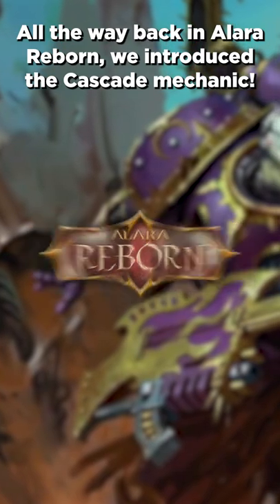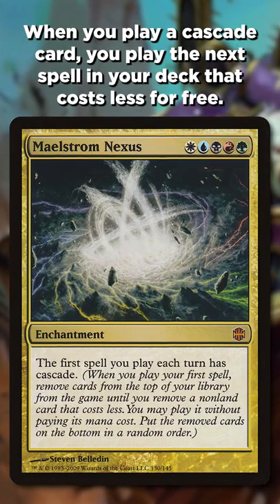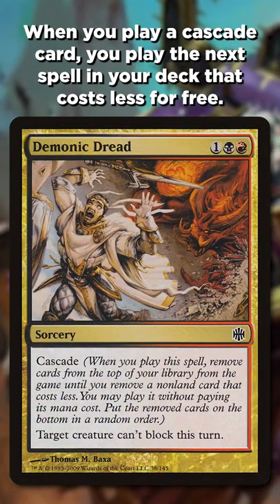All the way back in Alara Reborn, we introduced the Cascade mechanic. When you play a Cascade card, you play the next spell in your deck that costs less for free.